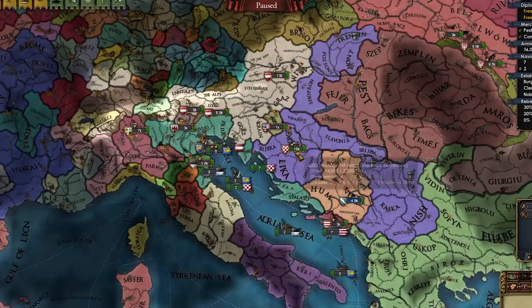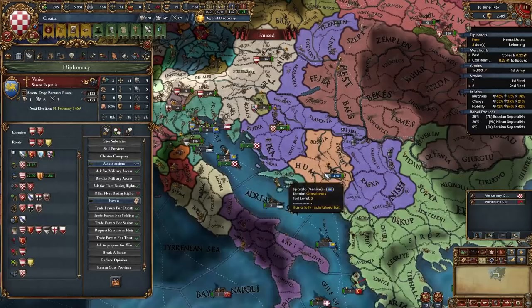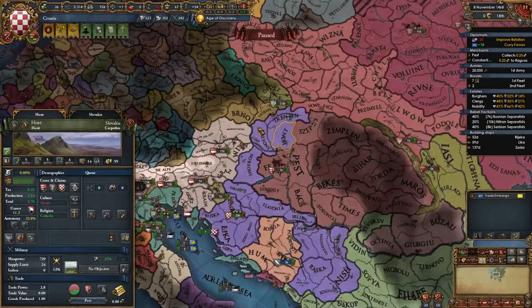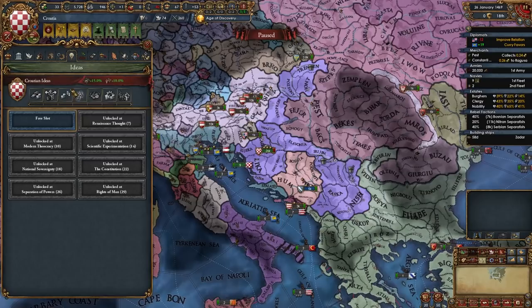Let's curry more favors with Venice — I should have asked for Spalato so I could spy on Naples but I'm stupid. One of our gold mines was already depleted, which was so fast. I wasted diplo points again and didn't even activate encourage development. I hate min-maxing. First idea group time — we don't have a lot of military stuff except cavalry and infantry combat in our national ideas, so maybe Quality for the boats too, or Offensive. I'll go Quality.